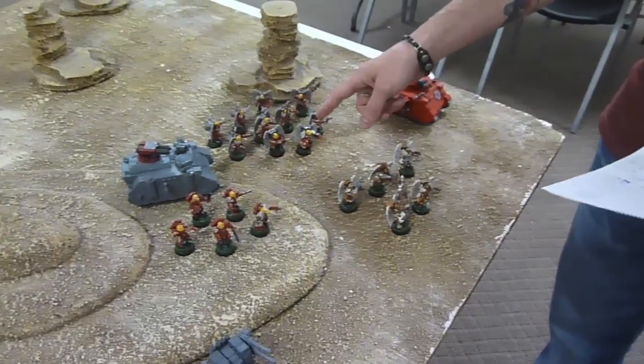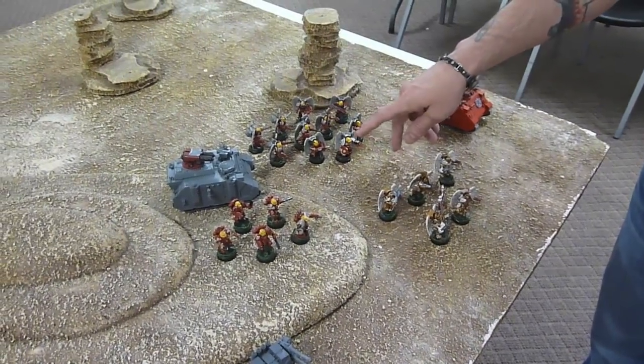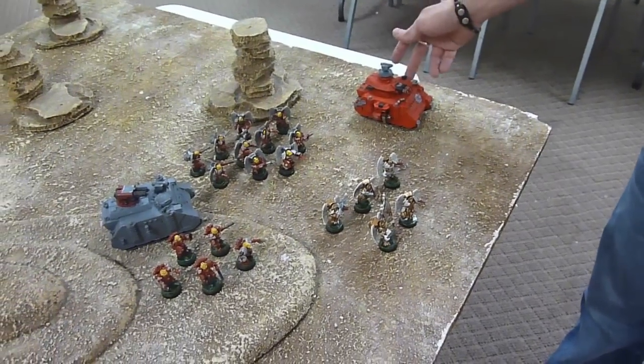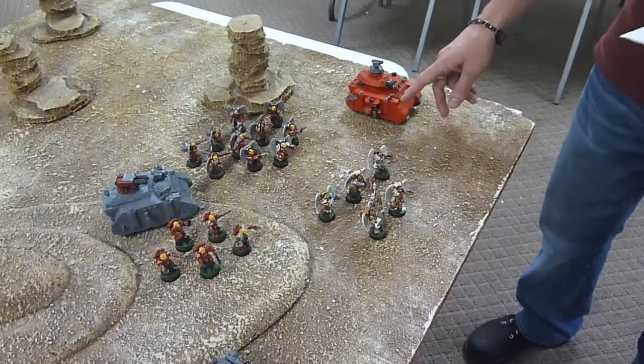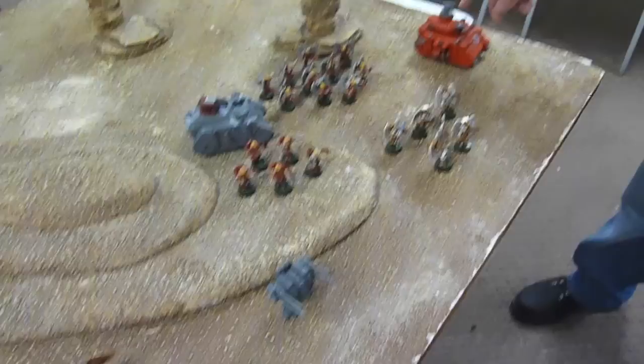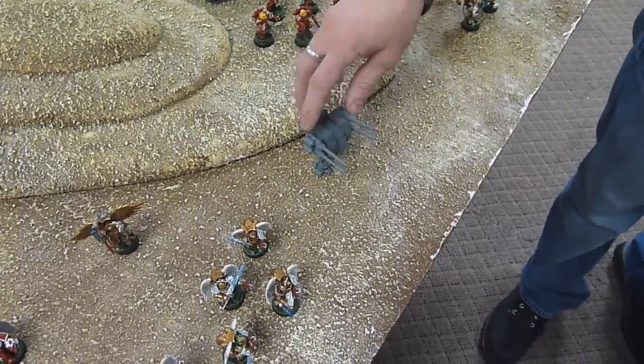Next up, a 10-man squad with two meltaguns, sergeant with a power fist and a storm shield. A battle predator with side sponsons and heavy bolters, assault cannons, and a hunter-killer missile. And lastly, the heavy dreadnought — the rifleman with two autocannons.